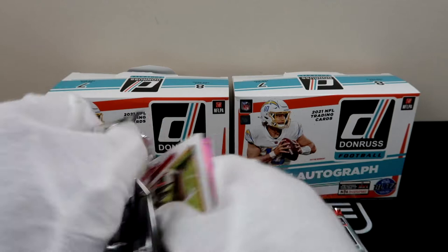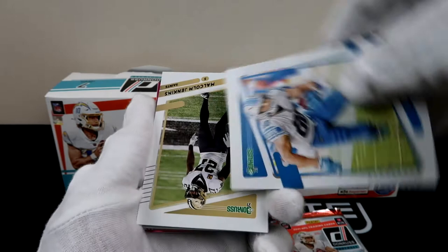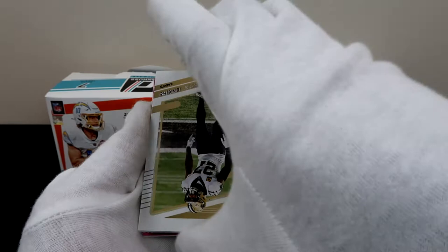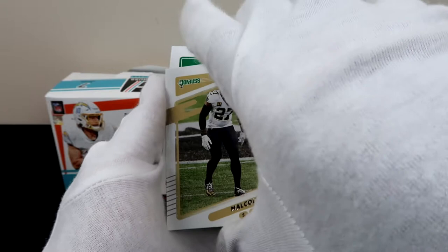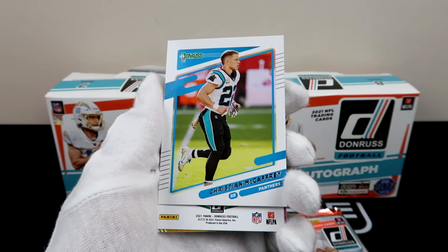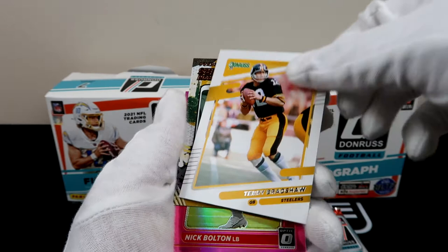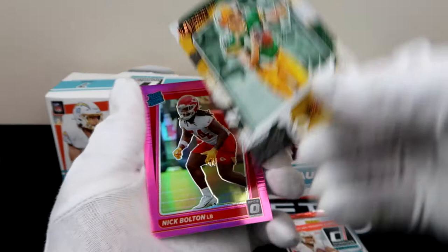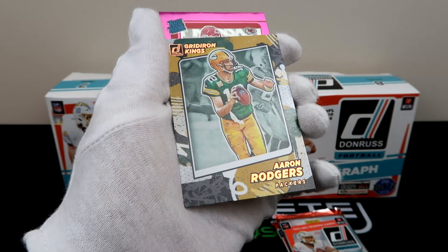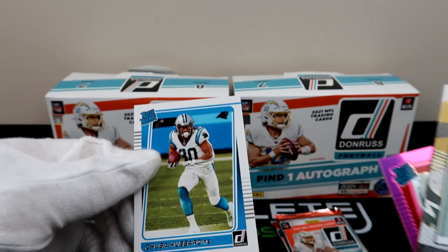Alright, we got Chris one, Danny Amendola, Malcolm Jenkins. Christian McCaffrey — probably not our variation — oh, that IS our variation. And Terry Bradshaw throwback! And then there is a Gridiron Kings Aaron Rodgers — wish this was a rookie, but that's clean. Then we have a Nick Bolton — actually I think it's pretty nice. And our last card is Shuba Hubbard. Man, these Gridiron Kings are legit.